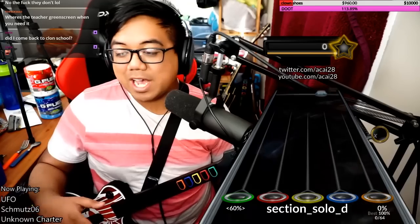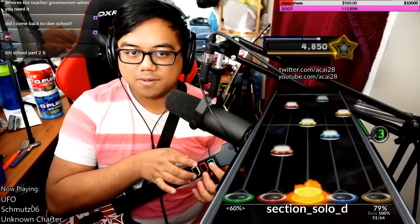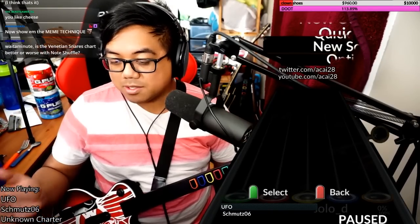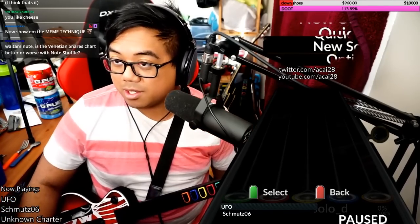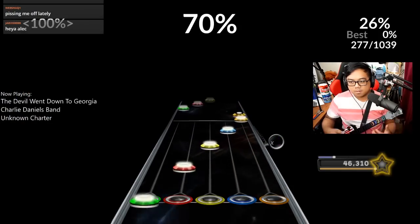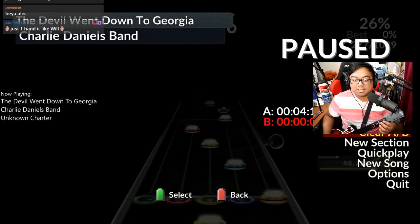That's one way of tapping it — this is how I learned. If you want a good custom song to practice this, UFO by Schmutz is a good one. If you want a DLC song to practice this with, it appears in Doubling Down to Georgia, Victory Solo K — that was the one that everybody played. See, that's ladders right there.